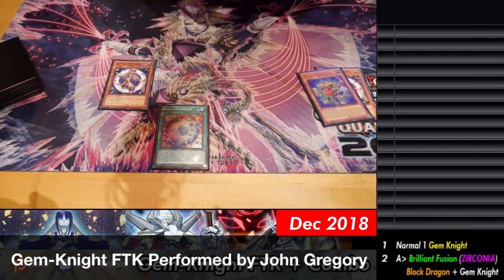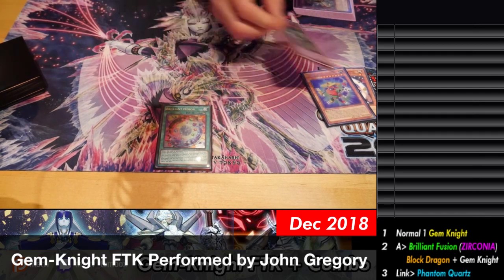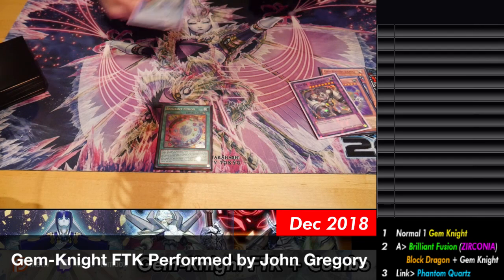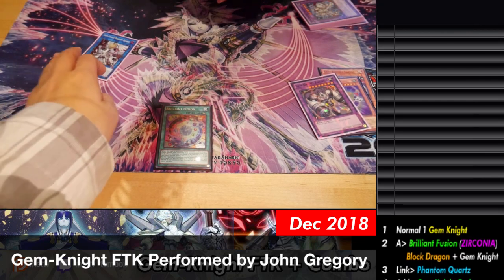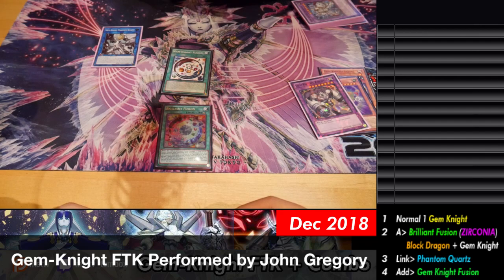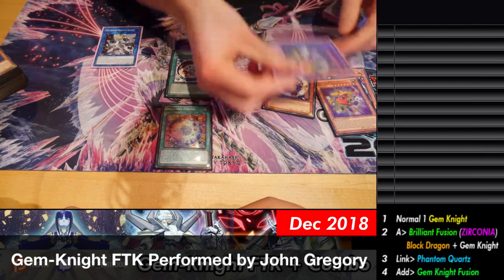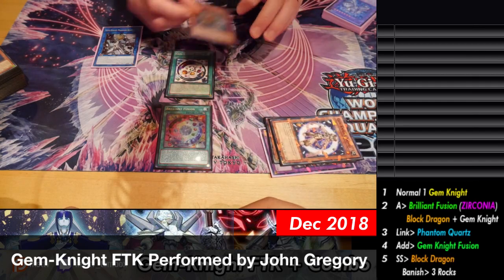Now you're gonna summon your Phantom Quartz. On summon, Phantom Quartz is gonna search for a Gem Knight card. Search for Gem Knight Fusion. And then what we're gonna do — banish one, two, three. You have exactly three now.